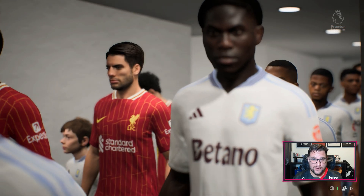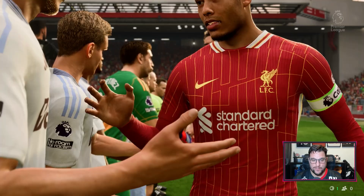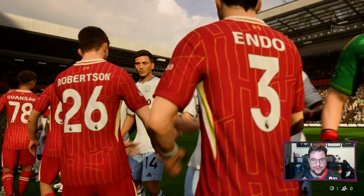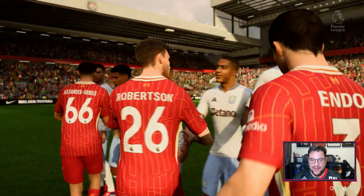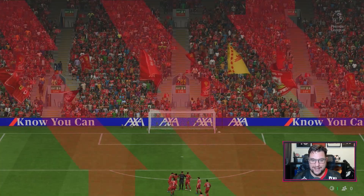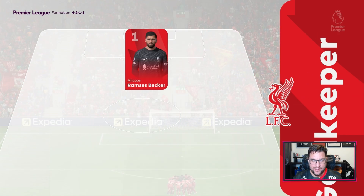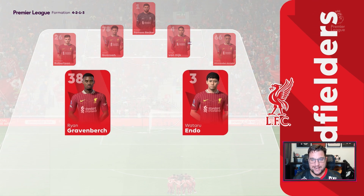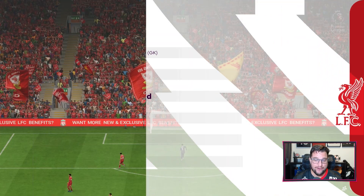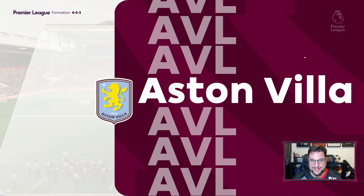Aston Villa coming off the back of two losses in a row. As the mascots run off the pitch and the players shake hands here at Anfield, we'll go through the lineups. It's a slightly changed lineup for Liverpool - Darwin Nunes has got the nod over Diego Jota. Endo starting in midfield as well. Aston Villa lining up as you'd expect Unai Emery would. A 4-2-1-3 formation for Arne Slot's men. Alisson Becker in goal. Robertson, Konate, Van Dijk and Alexander-Arnold at the back. Endo and Gravenberch partner Szoboszlai. Nunez is flanked by Salah and Luis Diaz - a very strong team for the home side.